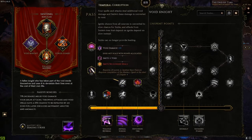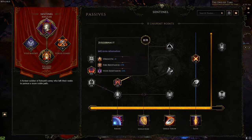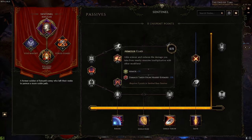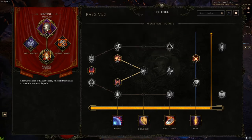For the Sentinel passives: maxed out Juggernaut for void and fire resistance and some strength. Maxed out Armor Clad for less damage from nearby enemies. Relentless could be maxed if I wasn't dual-wielding, but it increases stun avoidance and damage. Gladiator enables dual-wielding for this build.